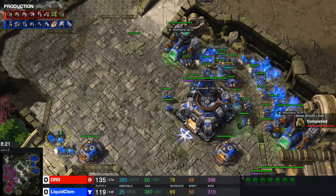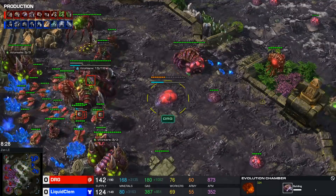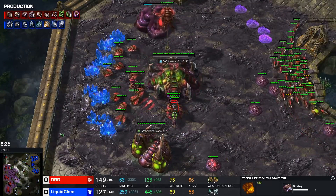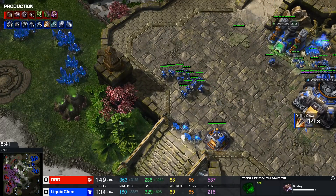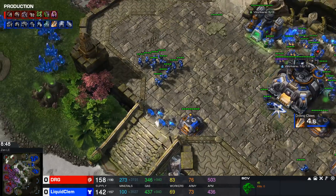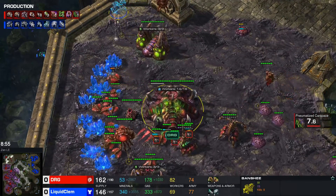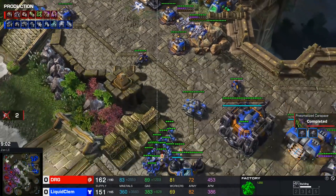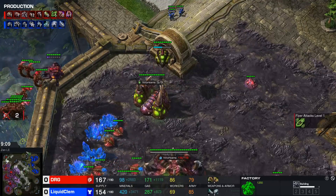Clem puts a couple of marines in the main base making sure the turrets finish up. 2-2 upgrades are on the way — the one thing DRG is currently lacking. Wait, is that a new evo chamber? Did he lose an evo chamber? Yes — so he's on 1-1 already. A thor is coming out and Clem realizing he needs to play more passive after that failed attack. Double factory, five barracks, single starport is probably good enough until that fourth base really gets going.